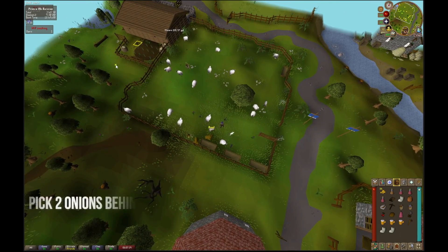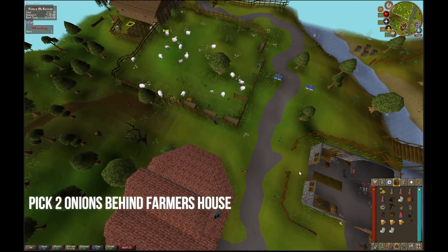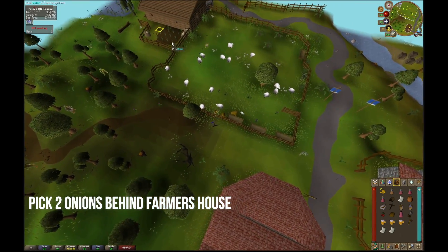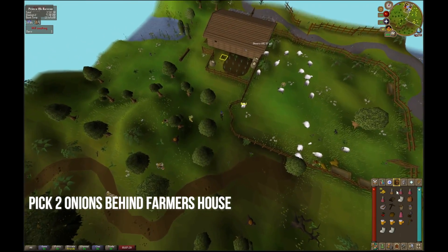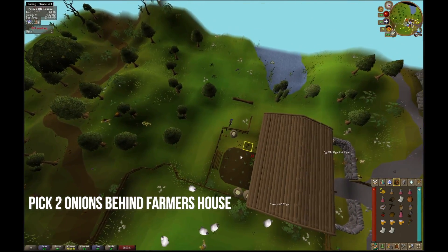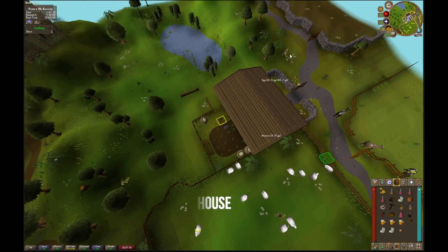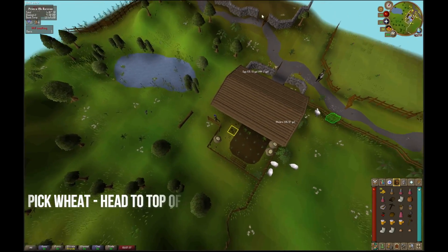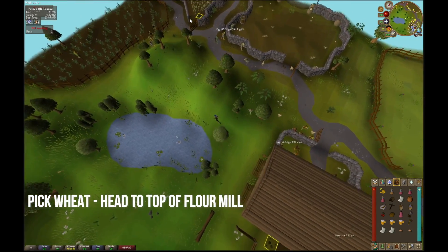Start shearing some sheep until you have three wool. Then come out the way you came and run towards the onion patch behind the farmers. Go ahead and pick two onions. After that, you're going to run northwest and get some flour — pick some wheat from out front.